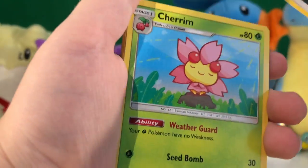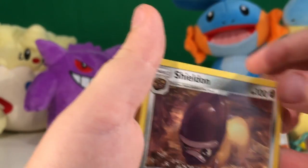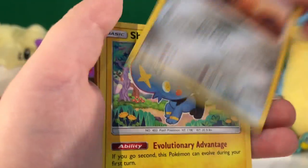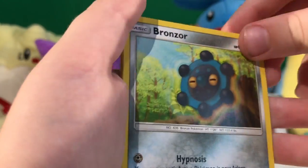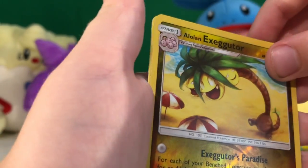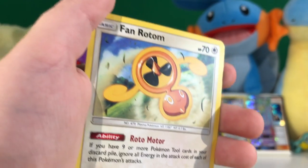Darkness Energy, Cherrim, Gumshoos, Shieldon, Alolan Diglett, Shinx, Yanma, Bronzor, Gible, Alolan Exeggutor reverse, and a Fan Rotom regular rare.